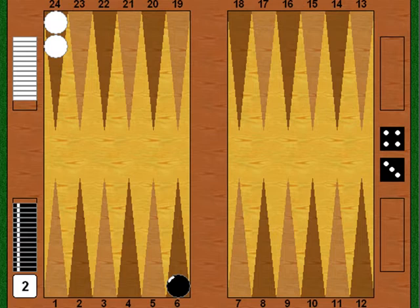So in practice, this 25% line is the dividing line between takes and drops. If you can do better than win 25% of the games, you should take. If you don't think you can win 25%, you should drop.